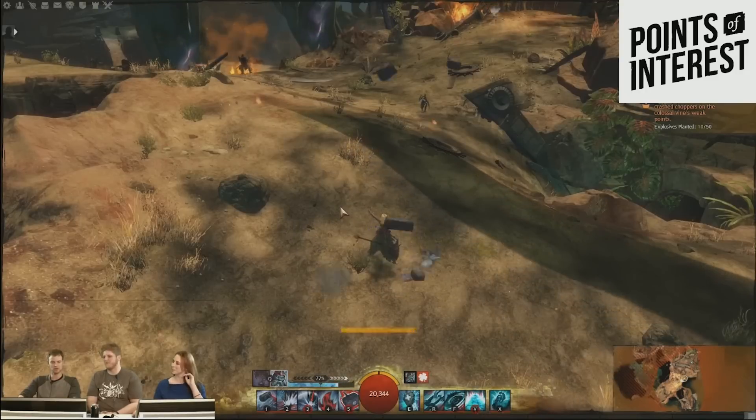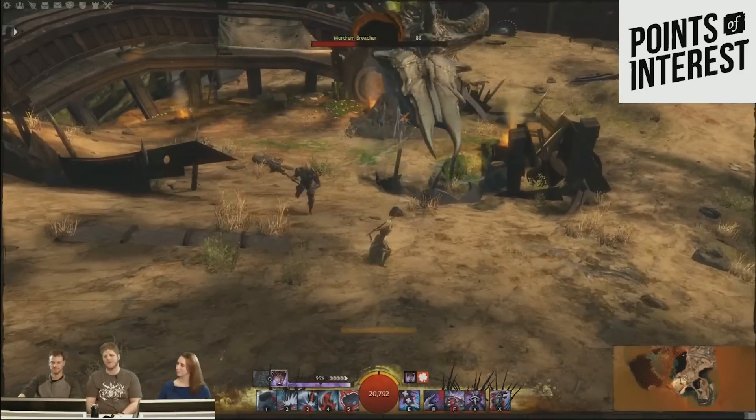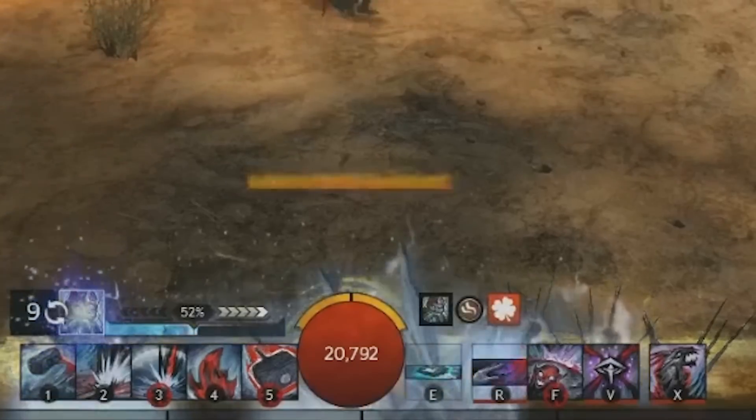The dwarf stance number 9 looks like something out of Wildstar. Long story short, most of the skills look great, and even when you switch between legends it looks cool — way better than the other classes.